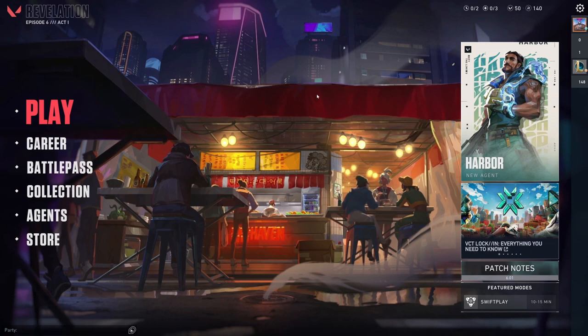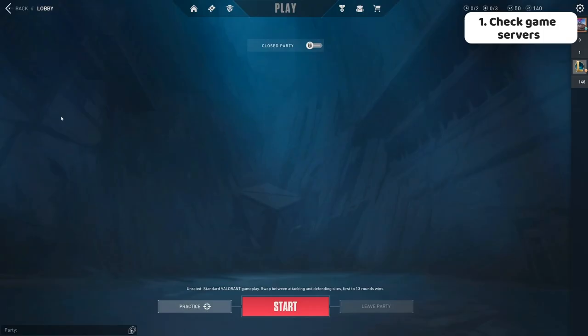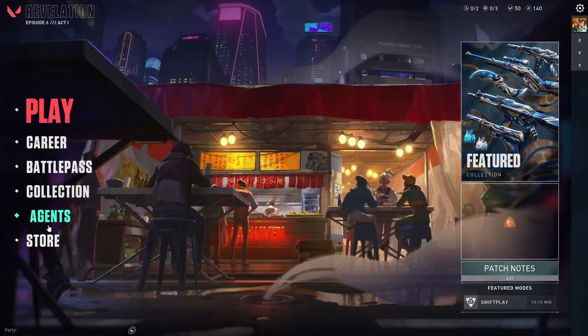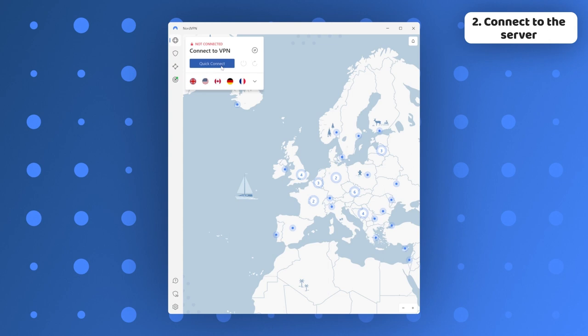Now I'm going to show you exactly how a VPN reduces ping in games. First, you need a VPN — NordVPN is a good option, but I'll talk about it later. You need to figure out your game server. For example, in Valorant, you can easily see that in the play menu by hovering over the connection icon. Let's say that today I'm looking at how to lower ping to Tokyo. I'll close the game, then use my VPN app and connect to the closest server. This will slightly change my routing. Once the game has reopened, you can see that my ping to Tokyo just got much lower.